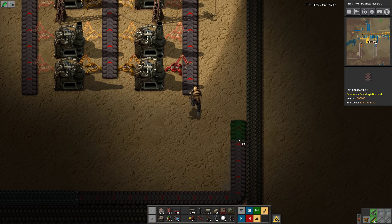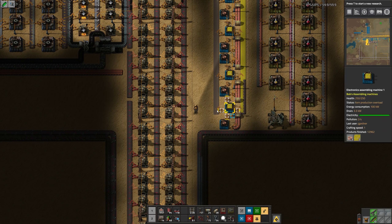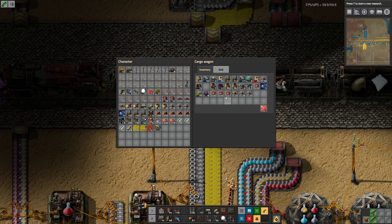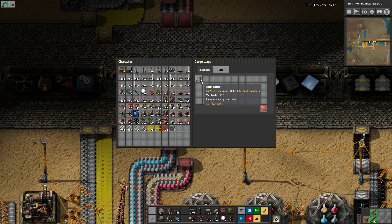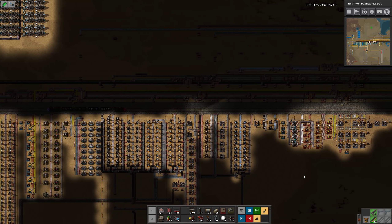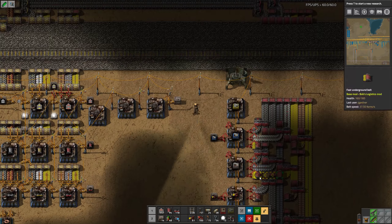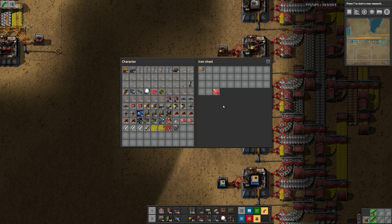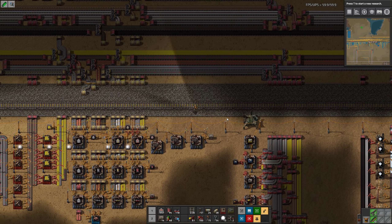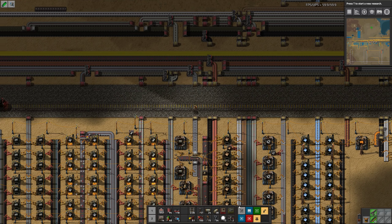I think this is plenty of fast inserters. I can make the slow inserters or pick them up. It's not too far. There's yellows — I'll just take all those. Let's hope we weren't missing anything else.